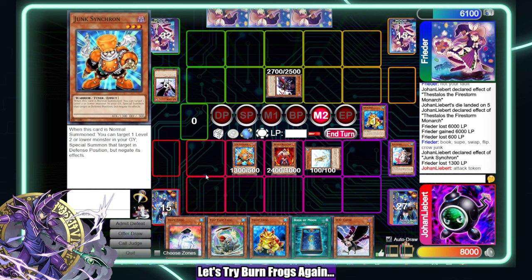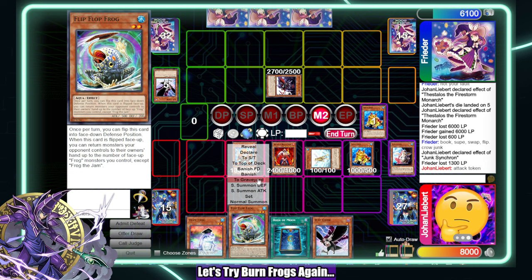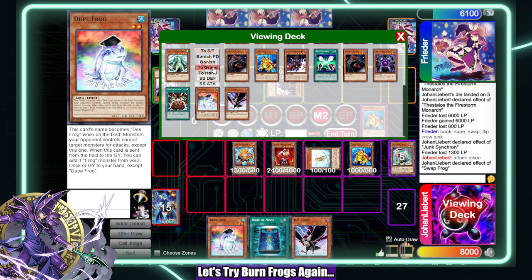Here I could do a number of things. I think what I'm going to do is special summon Swap, discard Flip Flop, bounce Junk Synchron to my hand, and normal summon Dupe Frog. So special Swap — discard this. I don't really want Flip Flop in this situation. I have another Dupe Frog in my deck which I do not want to draw, and I also have a Swap. I'd rather get rid of this — declare, to hand.